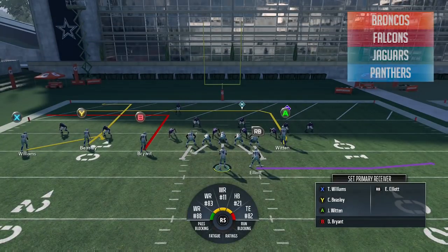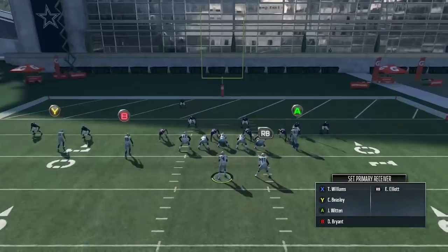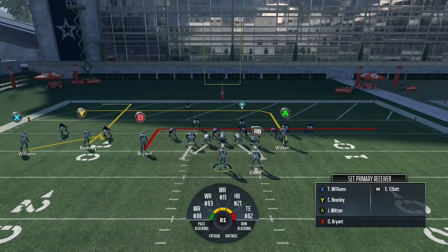On the right side of the screen you can see a list of playbooks that have this play. The route that makes this play go is that tight end route by Jason Witten. The way I like to set this up is I go ahead and max protect to block my running back, and then I put my inside slot receiver Dez Bryant on an end route.